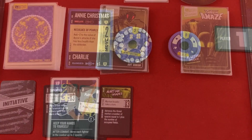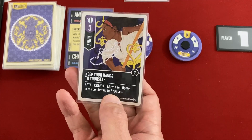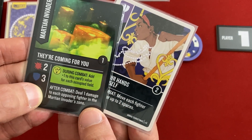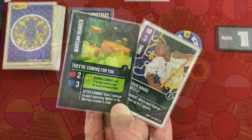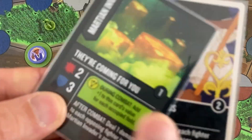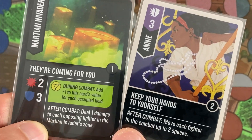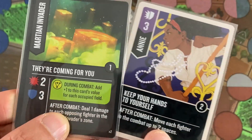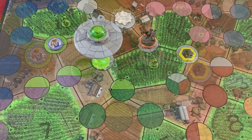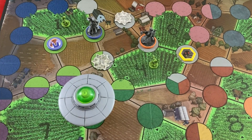The Martian Invader comes to attack Annie. She uses Keep Your Hands to Yourself to block for three, and can move each fighter in the combat up to two spaces afterward. The Martian plays a card that deals one damage — and after combat, deals one damage to each opposing fighter in his zone, which is everybody. But these are both after-combat effects and when timing is tied, the defender goes first. So I can move him into a different color zone — there's nobody on dark green, so his effect is canceled.